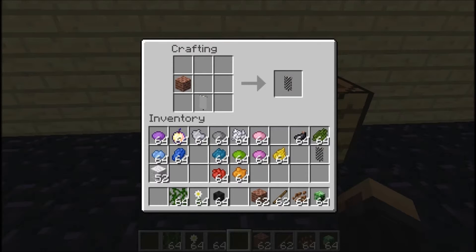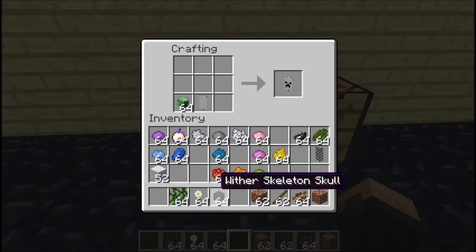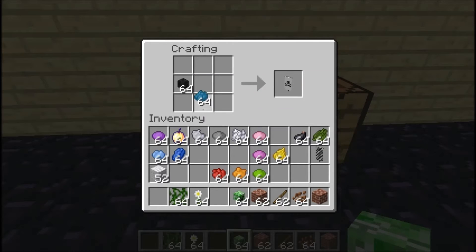Now we're getting onto the awesome ones. With a creeper head and the banner — if you put a color you can get a colored creeper face, like a green one, or any color you want. If you want a skull like a pirate one, get a wither skull and put it there, then apply the appropriate color. For a sun design, get a daisy and put it on there with your chosen color.